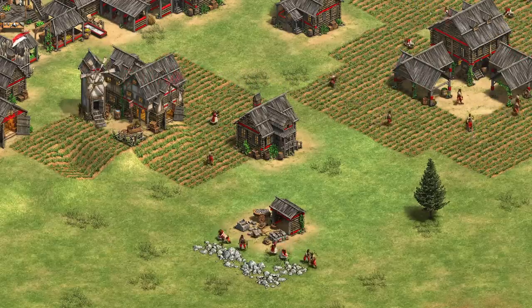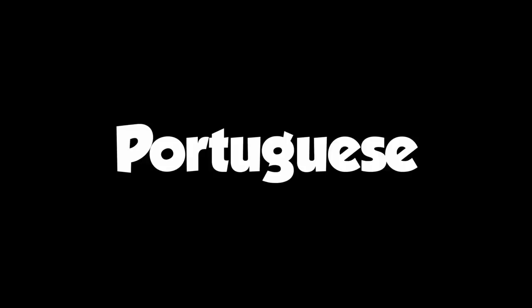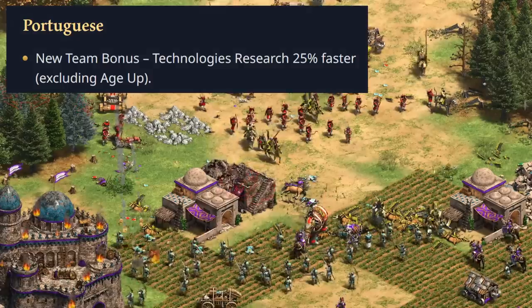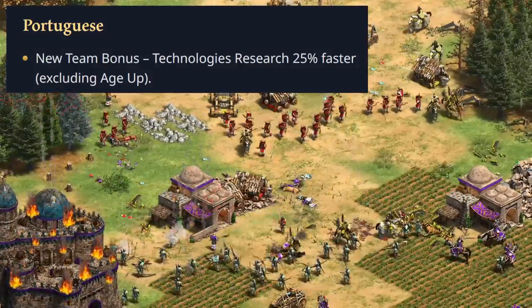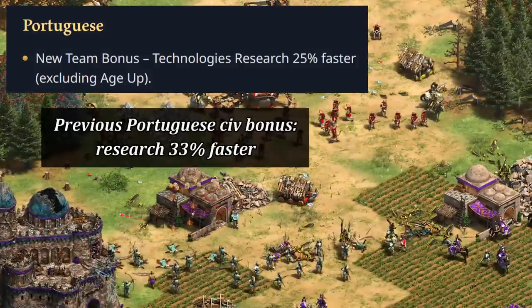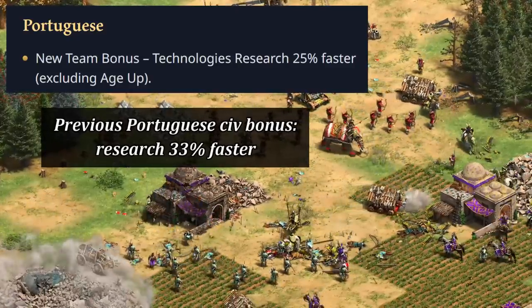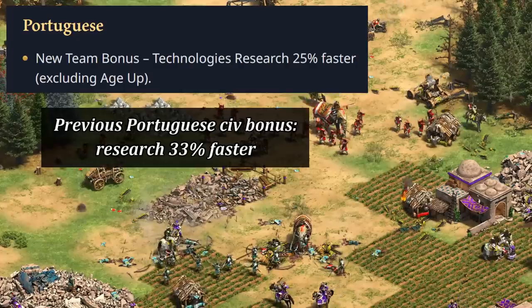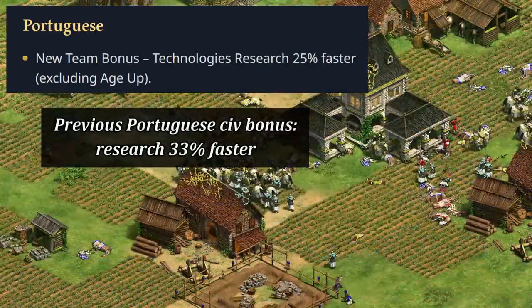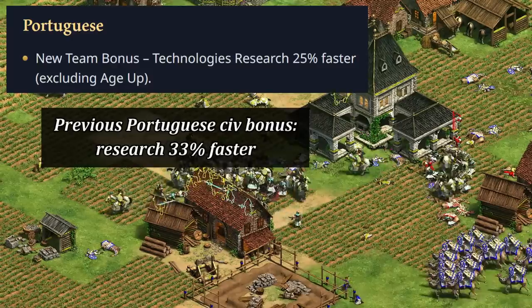Getting back to the Portuguese, who had their team bonus basically given to everyone for free — their new team bonus is that everyone on their team researches technologies 25 percent faster, which was previously a 33 percent civ bonus. I did take an in-depth look at that bonus and overall was not super impressed; this is actually a weaker version. Though it's still an interesting change, as it means everyone on your team has faster techs when hitting a new age.